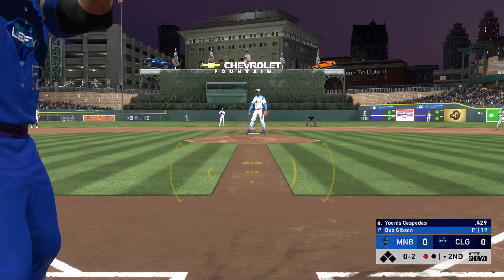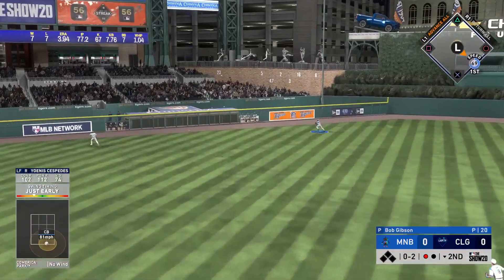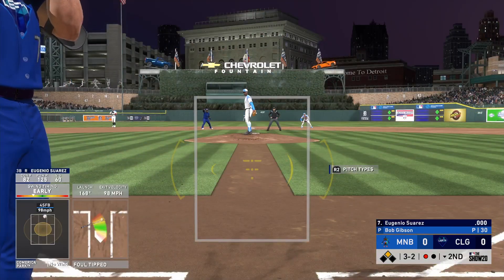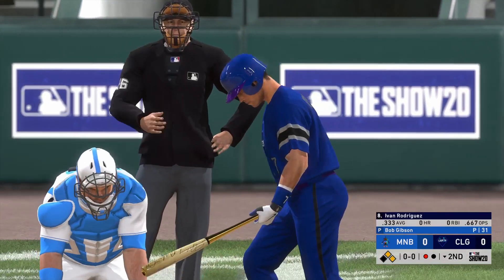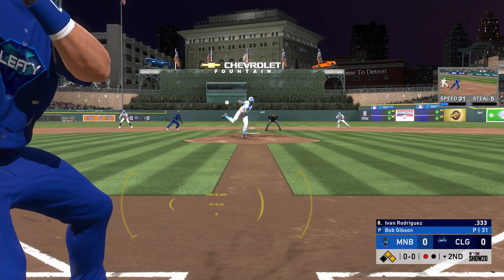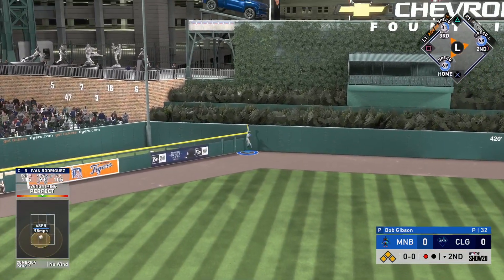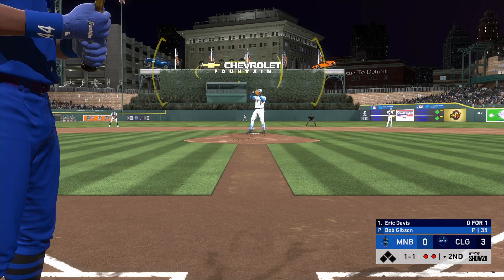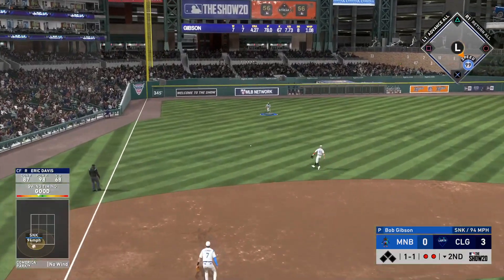Yohannes Cespedes gets us started with a line drive double — it would have been nice to have him up last inning. We draw a walk with Eugenio Suarez, a guy the Tigers traded away who turned into a great power hitter. Then Pudge Rodriguez in the eighth spot hits a perfect fly ball — 420 feet. I couldn't believe it; I did not think that was going out. I thought Griffey had a chance to rob it.